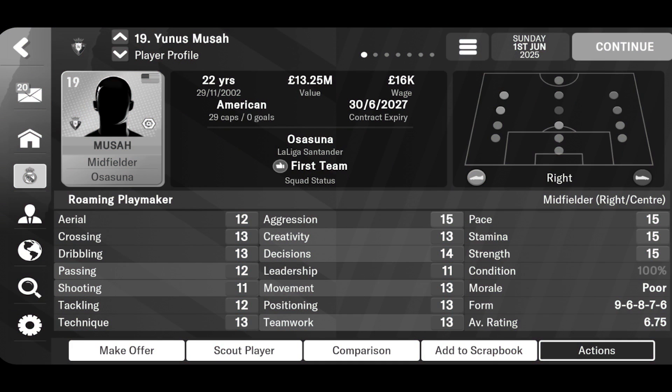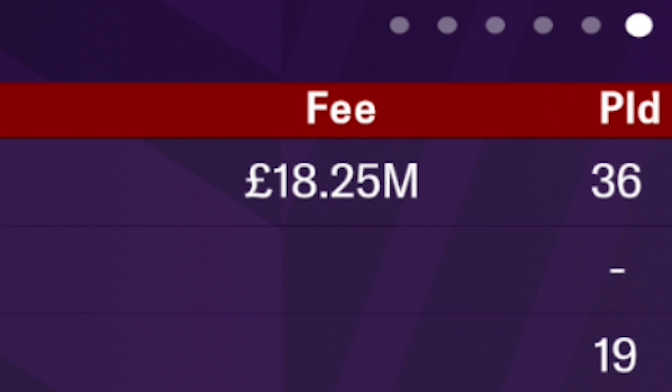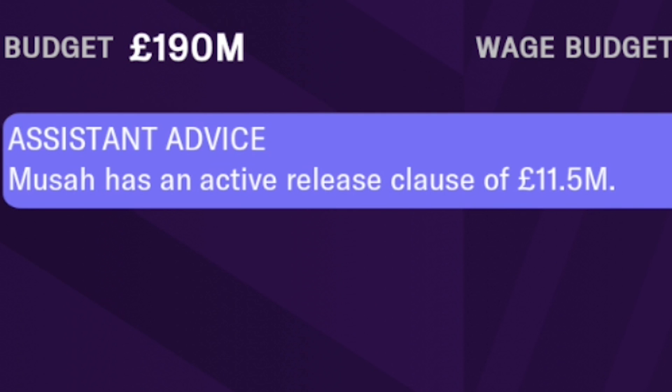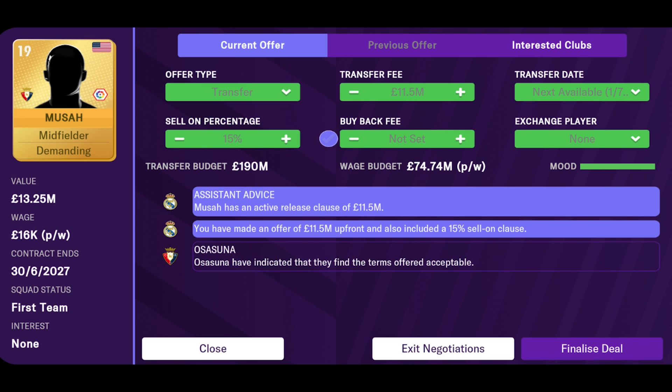For example, let's take Osasuna, who bought a player for 18 million. However, after their relegation, you can get that same player directly for 11 million, which is below his actual value. This can be a great way to sign talented players at a much lower cost than their actual value.